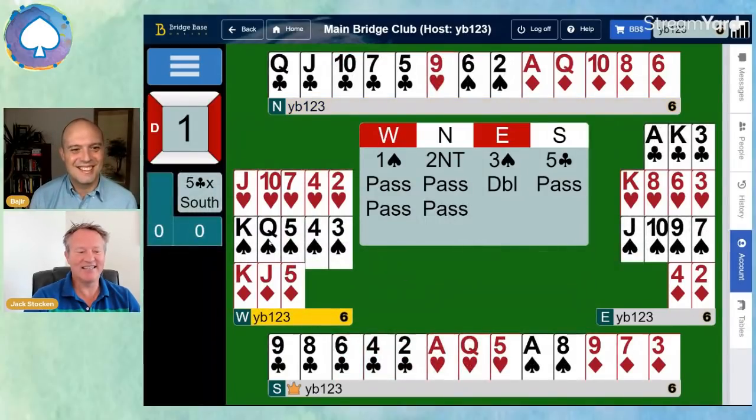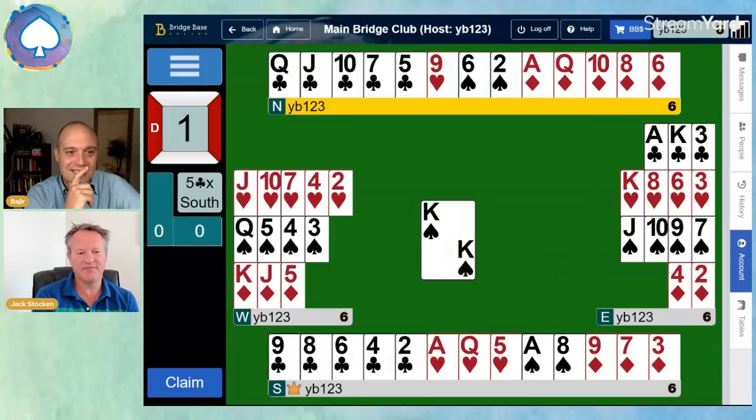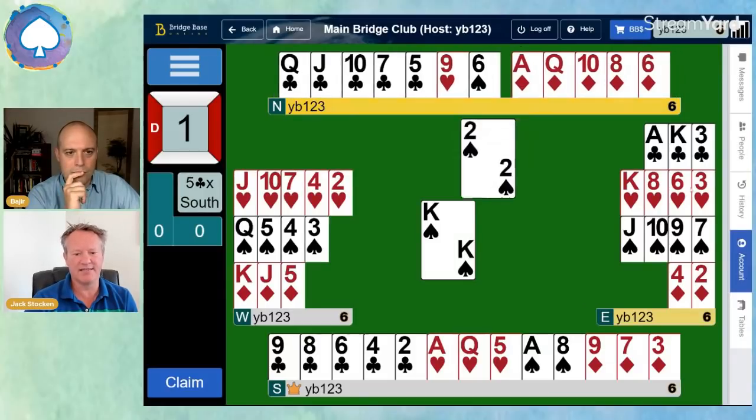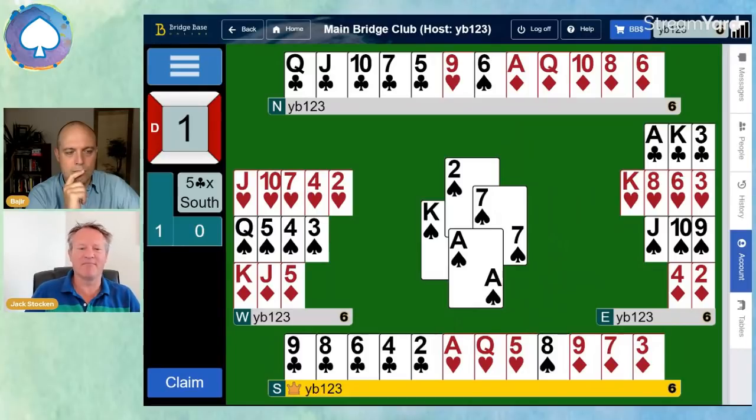The lead is the standard king of spades. Before we do anything, we must count losers in high-level contracts — that's what I recommend. Some people count winners; that's fine, you should come to the same answer. But I like to count losers because it's easier to count to three or four than to nine or ten. So counting the losers: we're going to lose a spade to the queen, and we're going to lose the ace-king of clubs for sure. We might lose some diamonds too. For the moment, we win the ace of spades. The key question is: do we draw trumps or not?